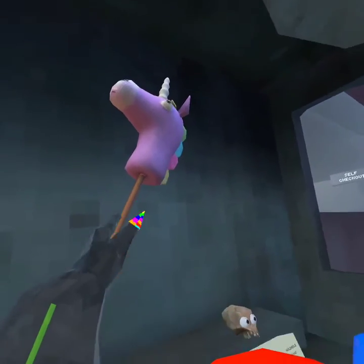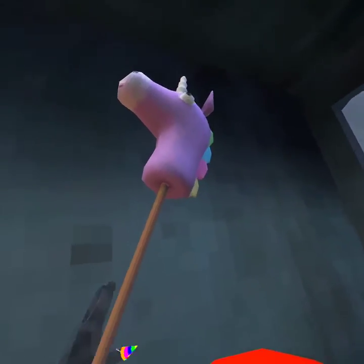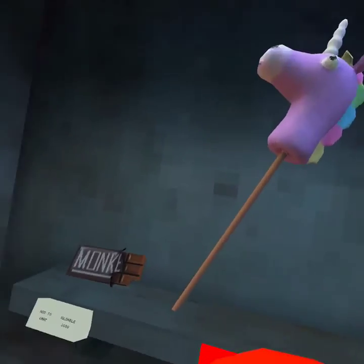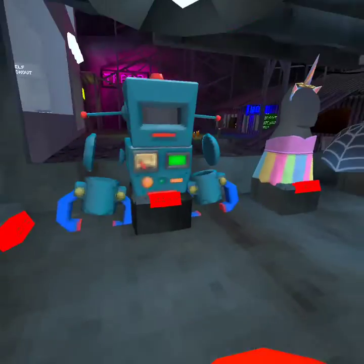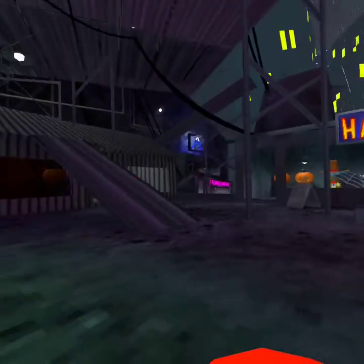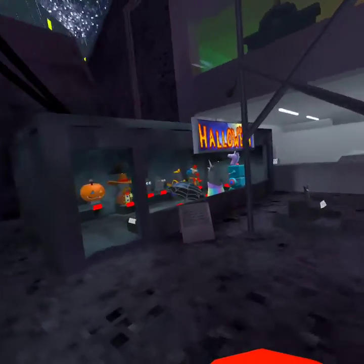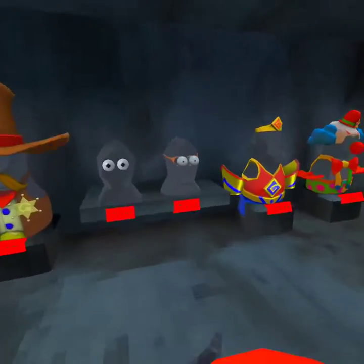We got a cool unicorn cosmetic and there's another hitbox they need to fix. The unicorn has a special effect. We have the Lucy School item which has a special feature too, and there's another one with a special feature as well. We have a bunch of cosmetics with special features in this update. These also have special effects, so I'm going to try one on.